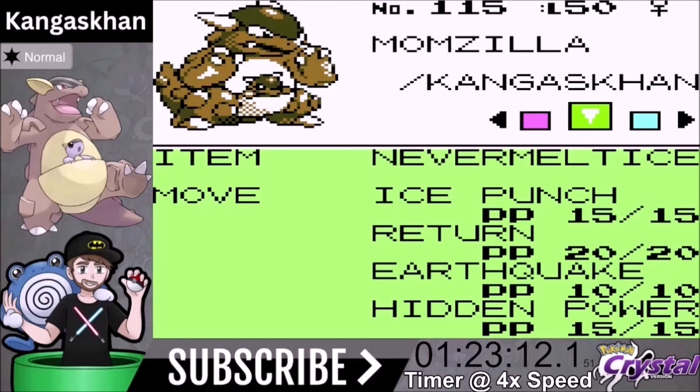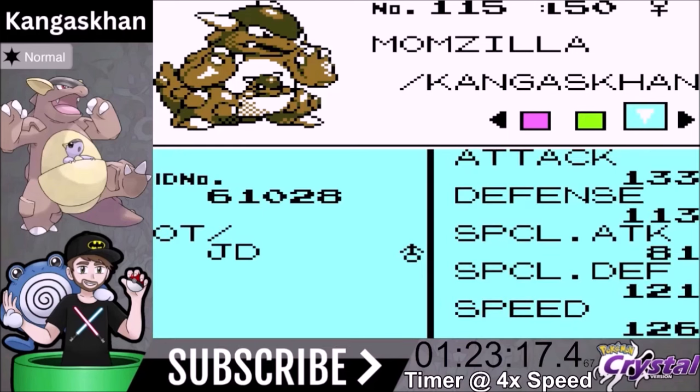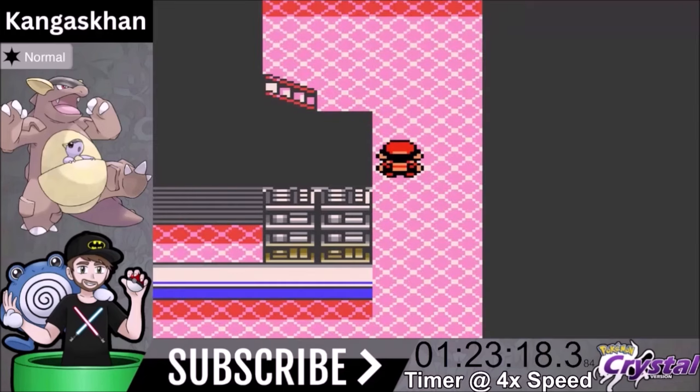All four moves have a special use right now. Our stats at level 50: Attack 133, Defense 113, Special Attack 81, Special Defense 121, Speed 126 — solid across the board except for Special Attack, which we're only using for one move. Let's take on the Elite Four.